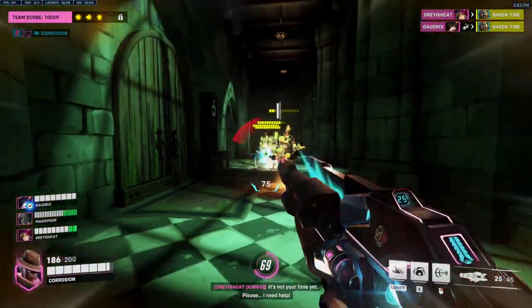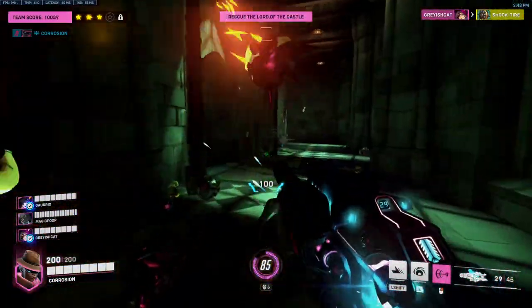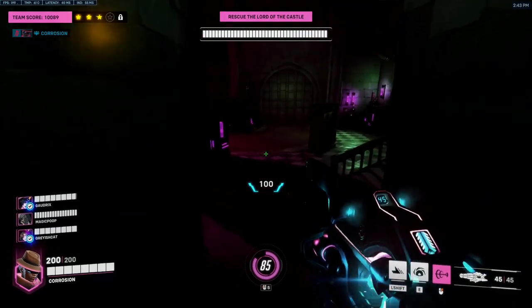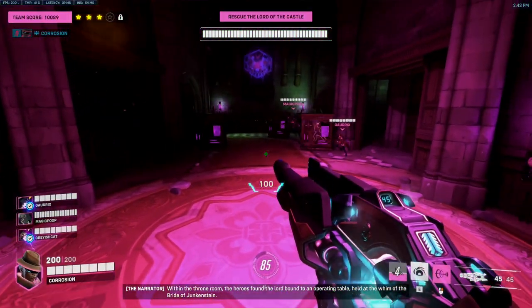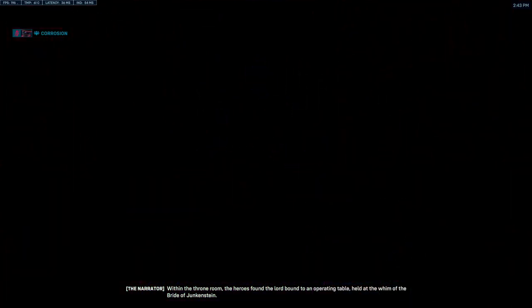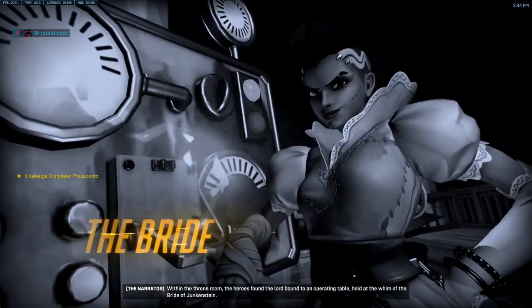This challenge can only be completed near the end when we see the Bride's intro cut scene. When the door to the final room opens up, quickly head over to the Lord's side. Simply being in that general area will be enough to complete the challenge. If you are not visible in the cut scene, then you'll have to try again.